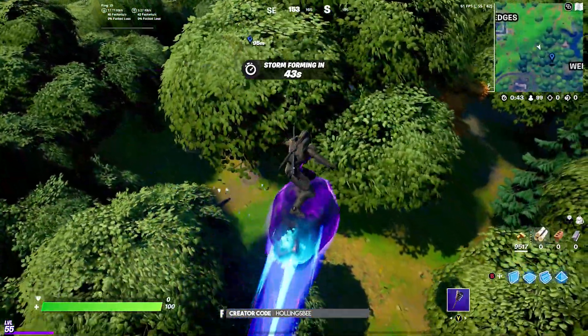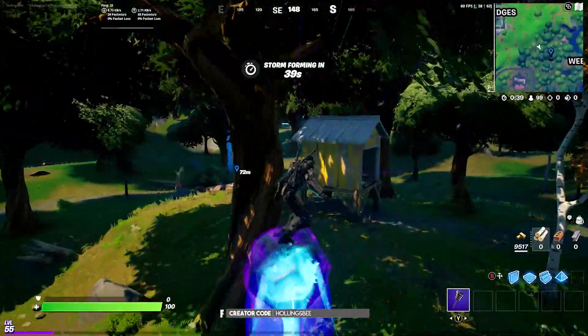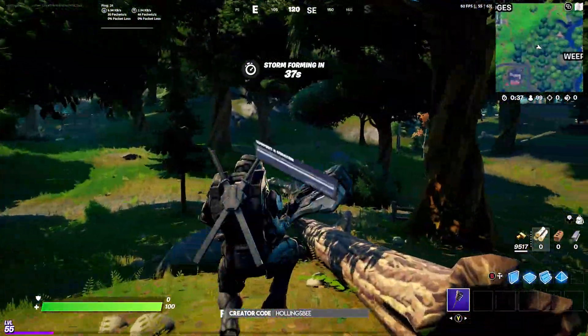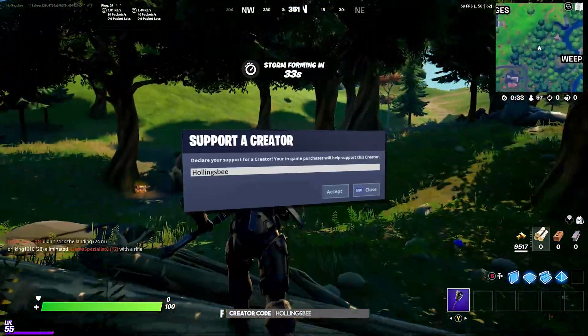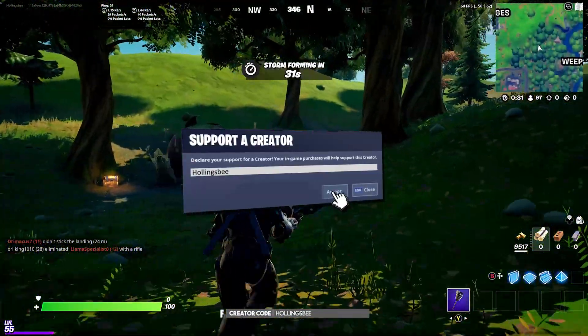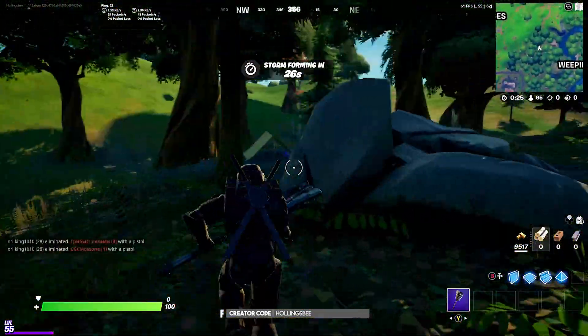I just stumbled across doing it because I've always done this in games anyway. While we fly over to the location, I just want to say I've got a support-a-creator code — if you'd like to use it, it's Hollingsby, but if you can't, that's perfectly fine. Just be sure to use somebody's code because it really will help. I get a small percentage of each sale made with my code, so it really will help me out.